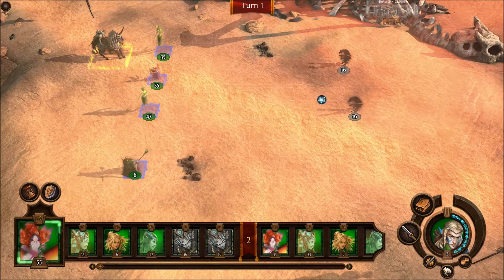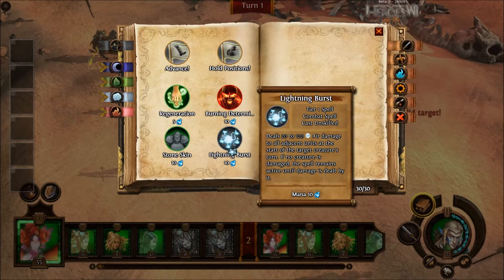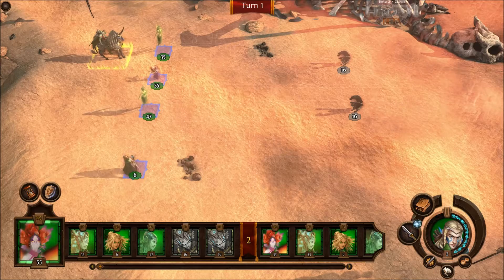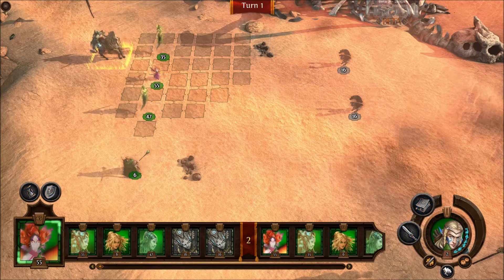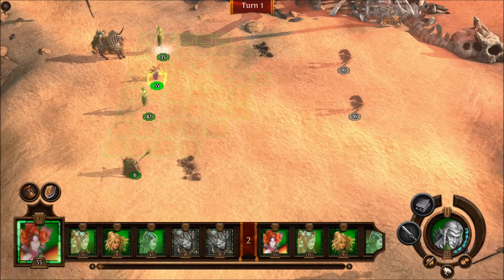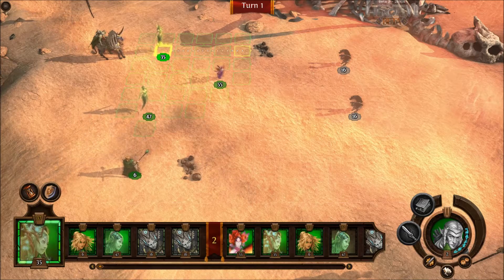Lightning burst. These guys can't have spells — wait, what? It's an attack that if something attacks them, they get shocked by lightning. That's cool. I'm very confused.